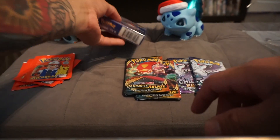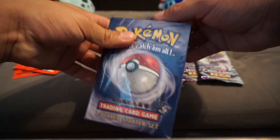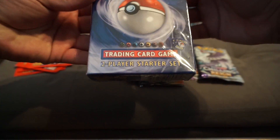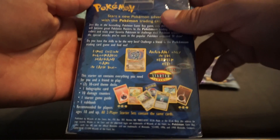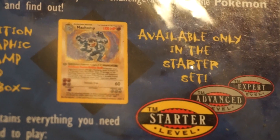Hey, what's up guys! Just got back from my local comic book store and I bought this for $134. You guys know what this is? It's from the 90s - a two-player starter set. Basically to start a quick game. The cool thing about this was that all of these boxes came with a holo Machamp first edition, so there's one in this box.